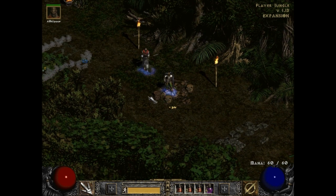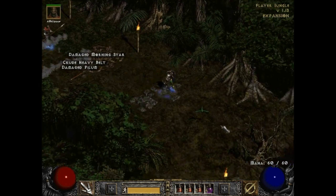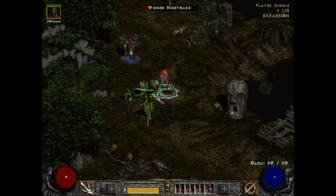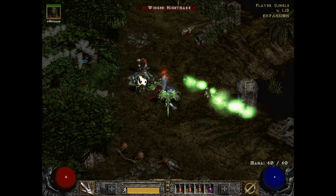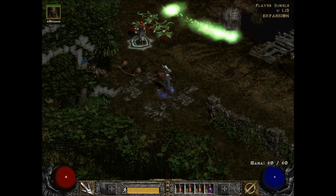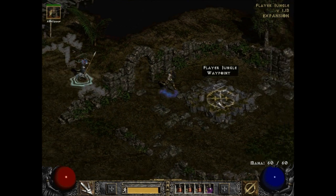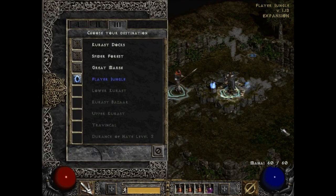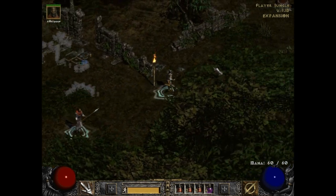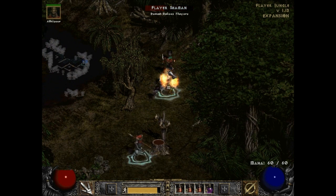Morning star — why do I want a morning star? Let's keep going through here. Usually through these areas we find a dungeon or something. Step away from the poison. I can't click on that guy — why can't I click on that guy? And here we find the waypoint to the Flayer Jungle. We haven't gotten to the Flayer Dungeon yet — that's what we're looking for.